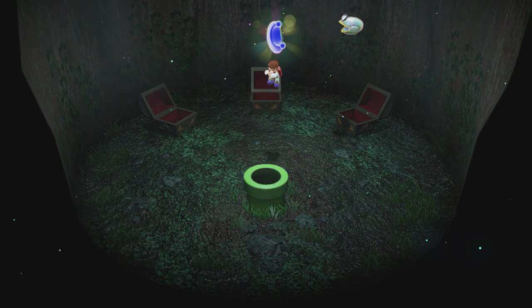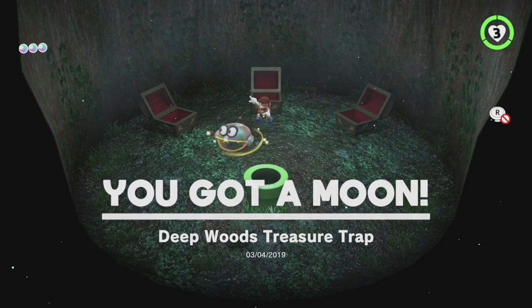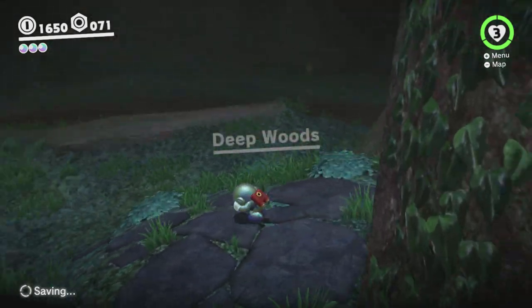Remember those mummy zombie things — you can't kill them by throwing Cappy at them, you have to jump on them and you don't bounce off, and they will swarm around, so it's very easy to take a hit from those guys. Something to watch out for.